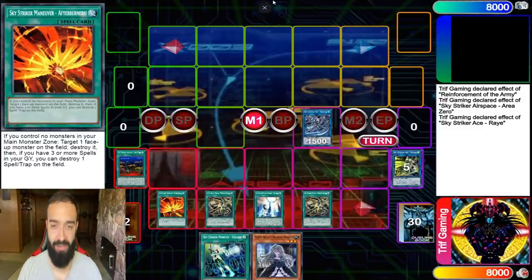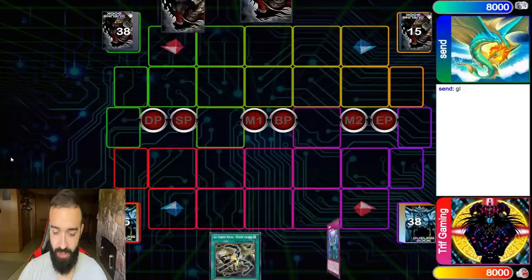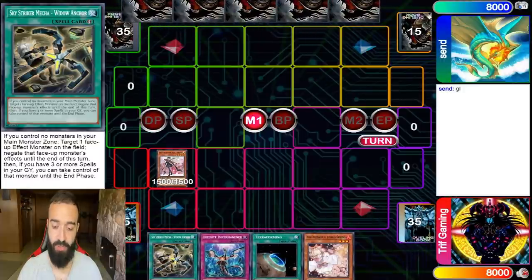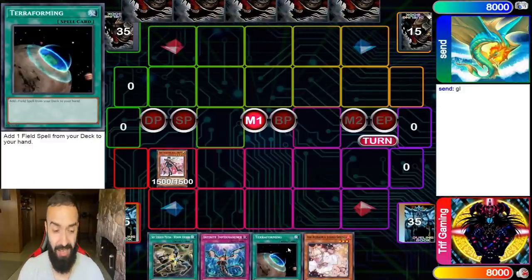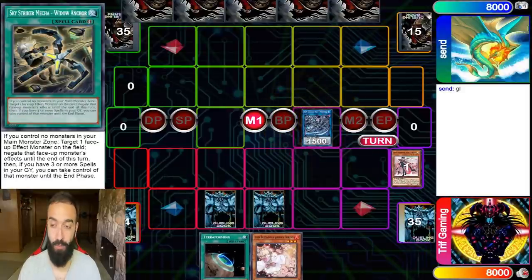I have a lot of matches with Sky Striker — I've been testing this deck a lot with some friends. We think it's going to be very good this format just because of Engage. Look at my hand — my hand is not good at all. I decided to go first here by accident, by the way — not knowingly.